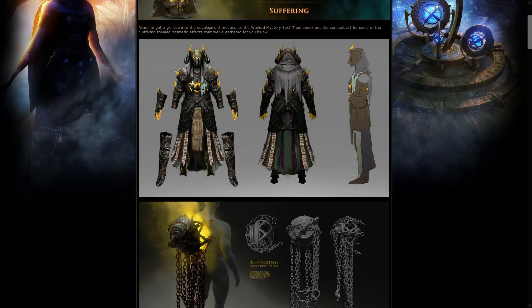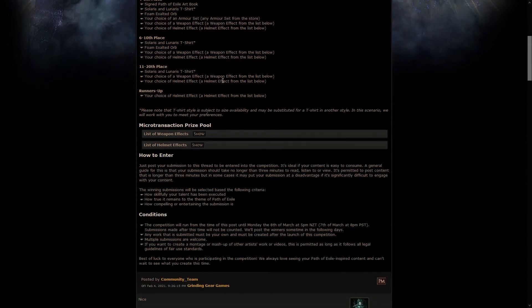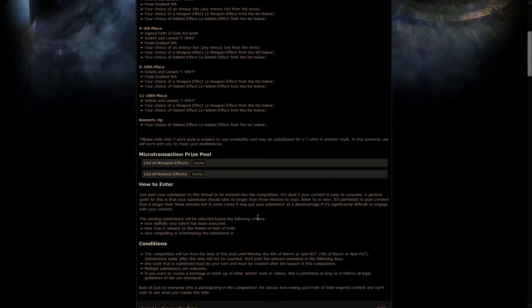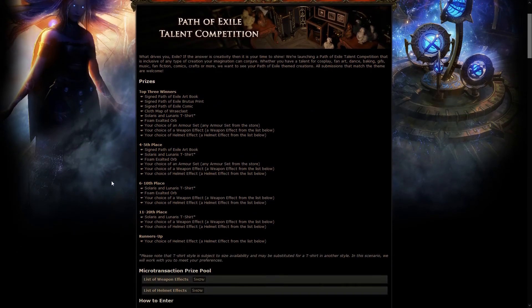We also got a new talent competition, and it's that time of the year again. Due to COVID, most people probably have more time than usual, which is good because this competition is basically everything about PoE that you can make or think of. The three big criteria used to judge are: the skill you put into executing your talent, how true it remains to PoE, and how compelling or entertaining the submission is — basically anything about PoE that looks good, feels good, or is easy to consume.